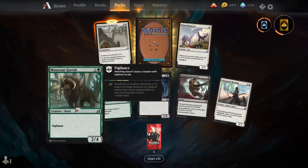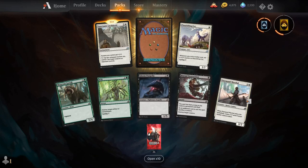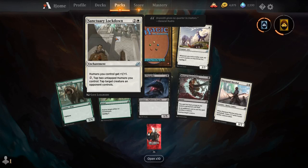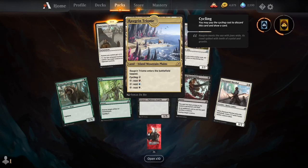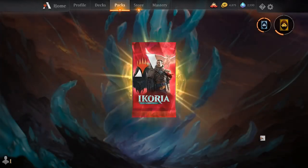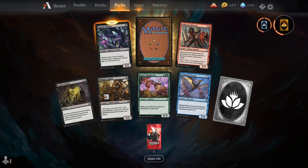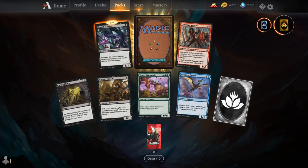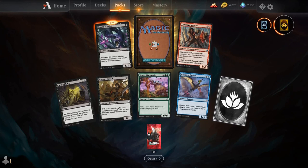Mosscoat Goriac, Wilt, Gloom Pangolin, Mutual Destruction, Day Squad Marshal, Flourishing Fox, Sanctuary Lockdown, and our rare is Raugrin Triome — the Jeskai Triome.